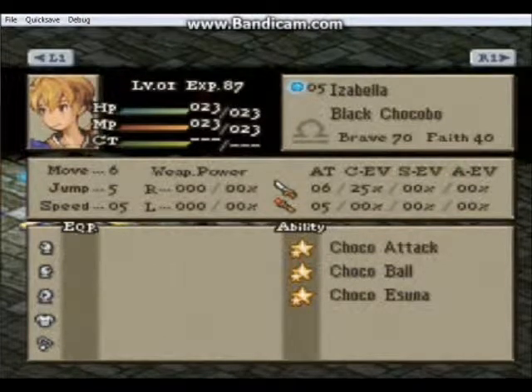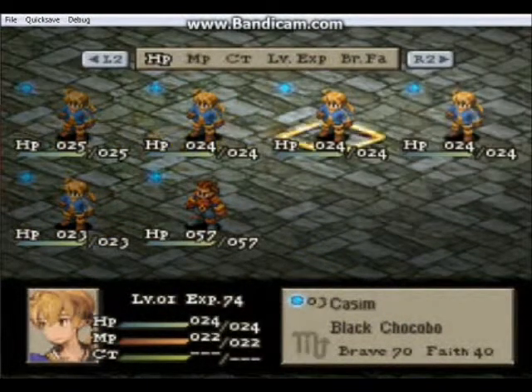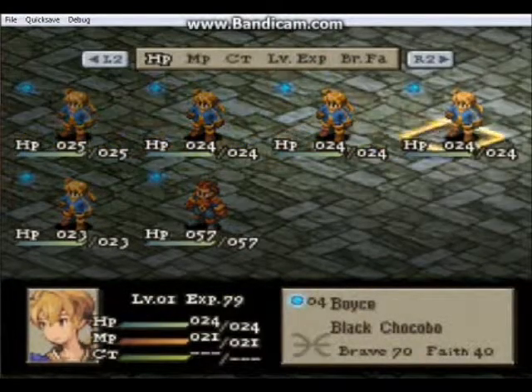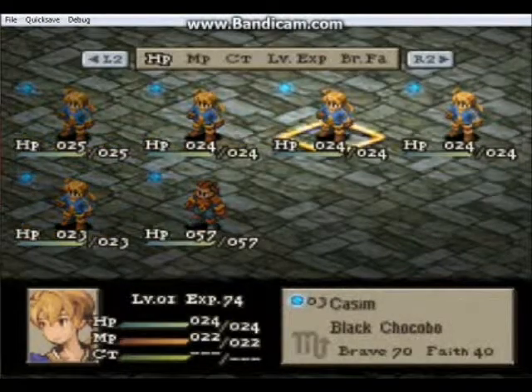There are a couple of reasons why I decided to go with Black Chocobo. Number one, out of the three Chocobo classes, Black Chocobos have the highest evasion and the highest damage in close range, although they are the slowest.